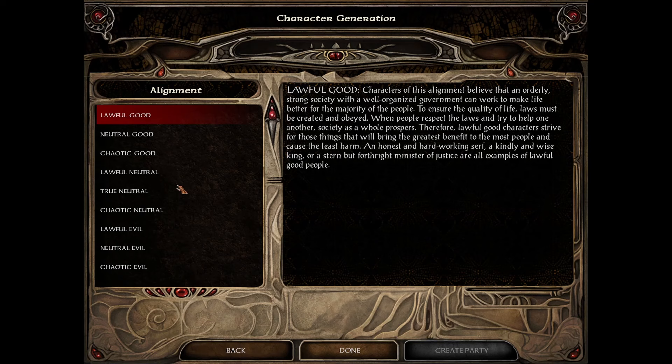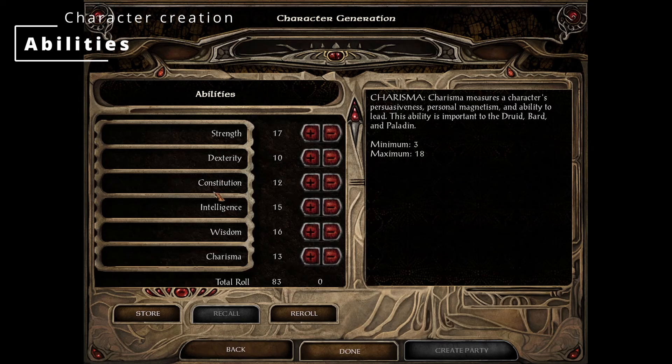For a first playthrough, picking a good or neutral alignment and role-playing as that is usually the best way to go, because everything will feel more natural. If you play as evil, some choices might not be obvious regarding what's going to happen. So let's pick lawful good and move on to abilities.